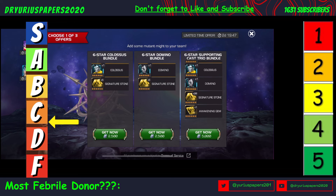If that Awakening Gem wasn't there, I'd be giving this an F. But there's an Awakening Gem. I wouldn't suggest using it on either Colossus or Domino from this bundle — maybe if you had a Dust, an Onslaught, or a Toad. Those are champs I use all the time.